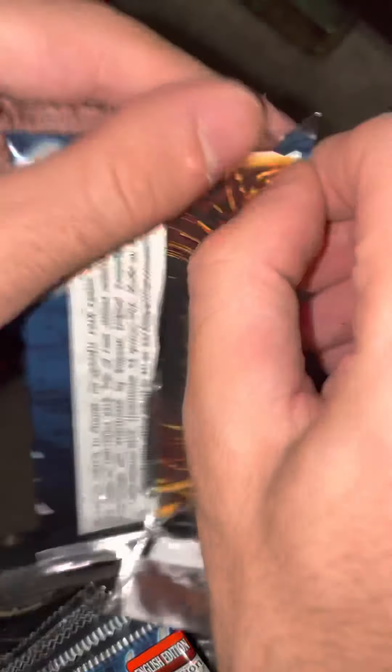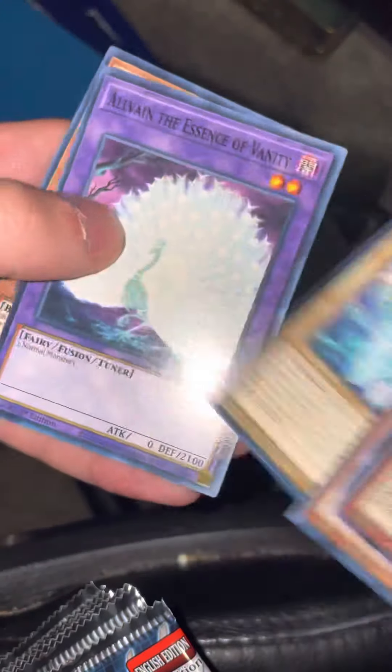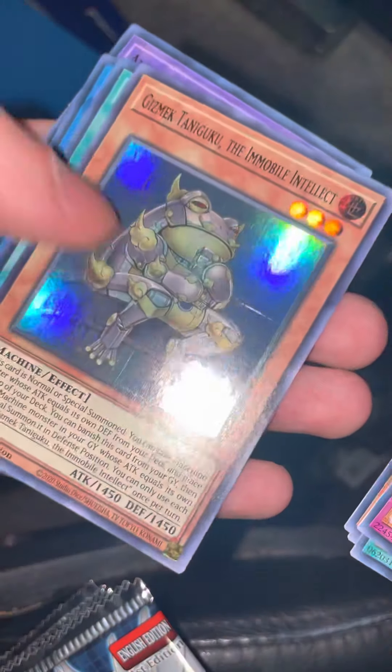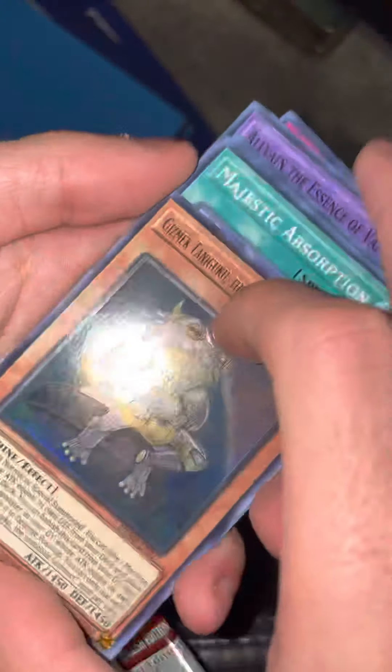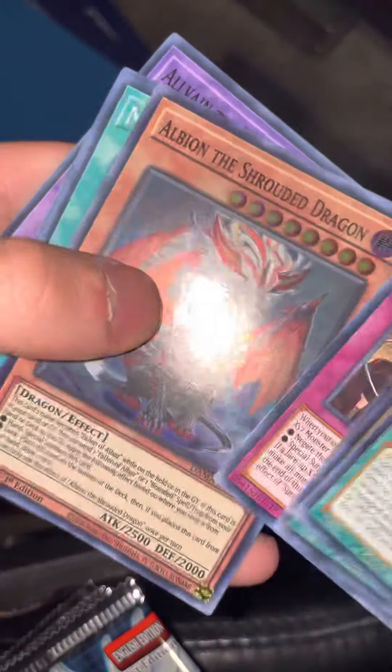Hit the like button, subscribe if you haven't already — I need all the support I can get. Running through these as quick as possible: Dino Wrestler, Iguana Draco — we need that, beautiful little artwork. Jar of Generosity. Oh, we don't have this one yet — the Immobile Intellect, nice. Albion the Shrouded Dragon, okay.